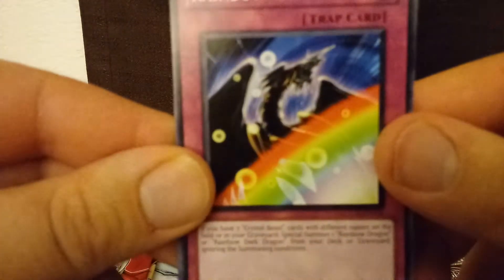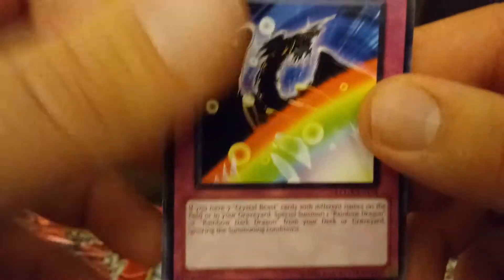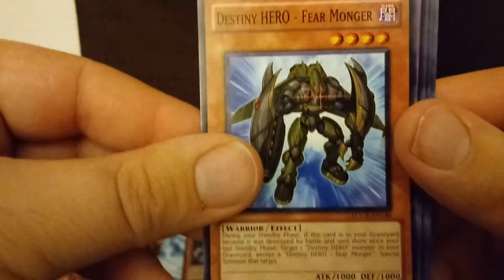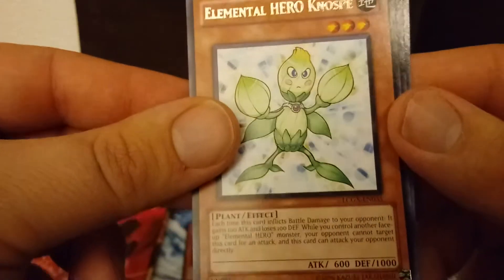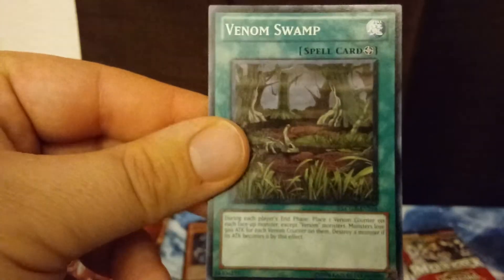Second pack — I liked that pack, especially the Secret Rare Power Bond and the Elemental Hero Mariner common. So many good cards in this set. We start off with Rainbow Gravity, then Crystal Beast Emerald Tortoise and Destiny Hero Fear Monger. For our Super Rare, Rainbow Neos. And a Secret Rare Cyber Twin Dragon — wow, that's exactly what the doctor ordered. For our Ultra Rare, Shootin' Doji. For our Rare, Elemental Hero Knobs. Then an Ice Master, and we end with Venom Swamp. Not bad — I really like the Rainbow Neos and the Secret Rare Cyber Twin Dragon.